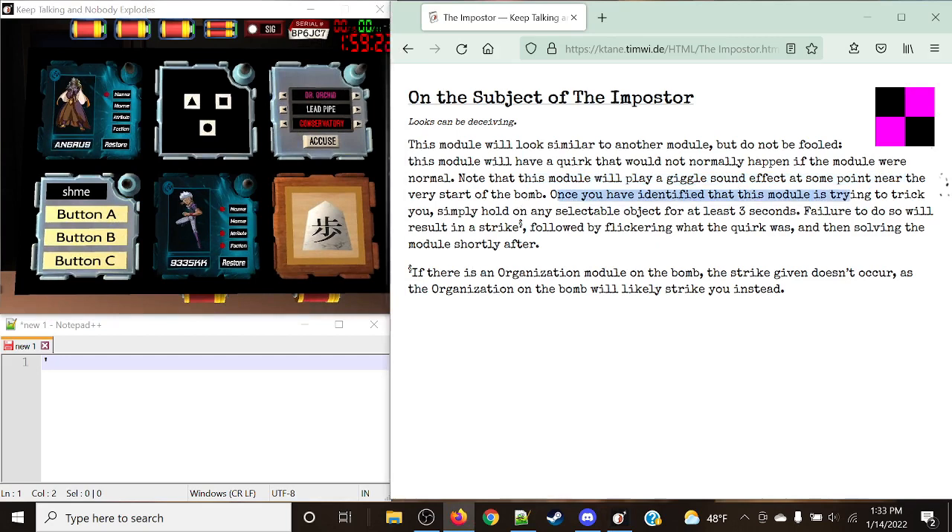Once you have identified that this module is trying to trick you, all we need to do is simply hold any selectable object for at least three seconds. Failure to do so will result in a strike, followed by a flickering of what the quirk was, and then solving the module shortly after.